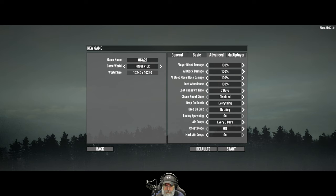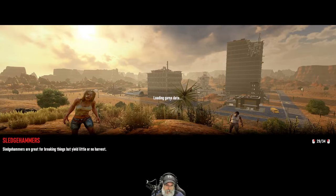Advanced settings: we are going to turn Loot Respawn off, keep Chunk Reset time off, drop everything on death, drop nothing on quit, no airdrops disabled. Multiplayer settings don't matter for this single-player game. So I'll bring you guys back when this world is generated, and we'll jump in and see how things are going to go for us here in Alpha 21. Looking forward to it.